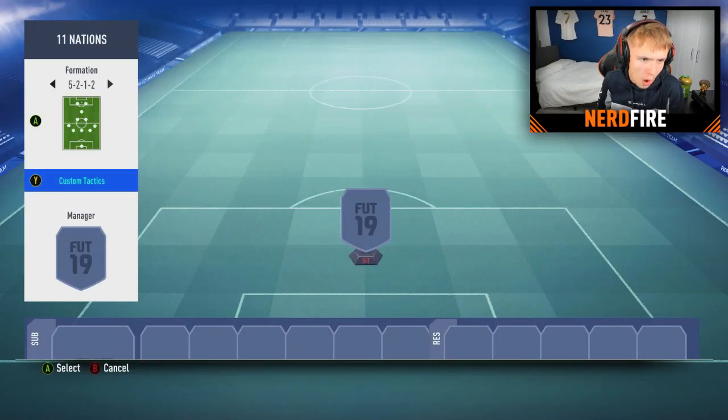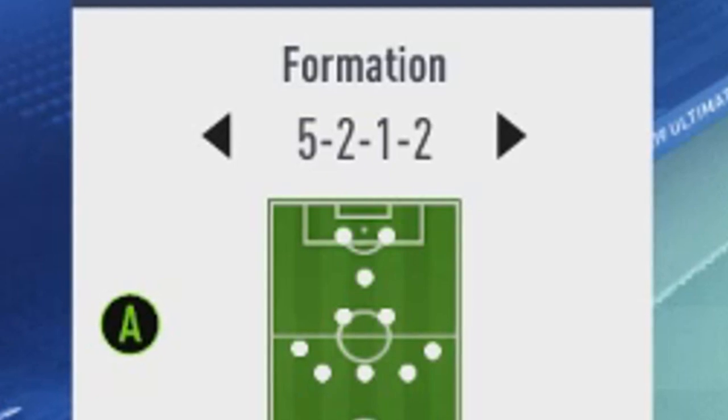In terms of formations, we're going to get our good old friend Siri to pick a formation. Hey Siri, pick a number between 1 and 30. Siri responds: a random number between 1 and 30 is 5.